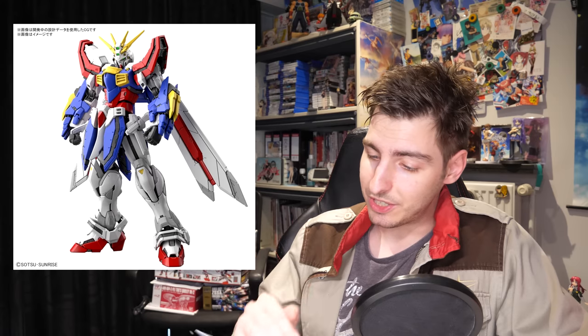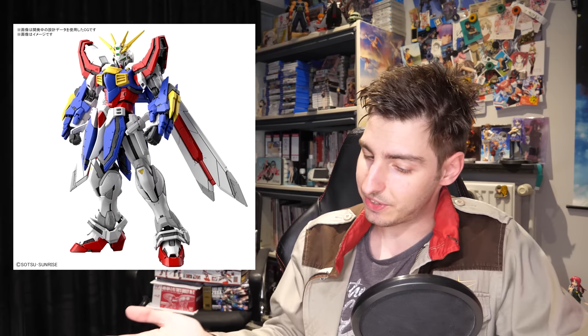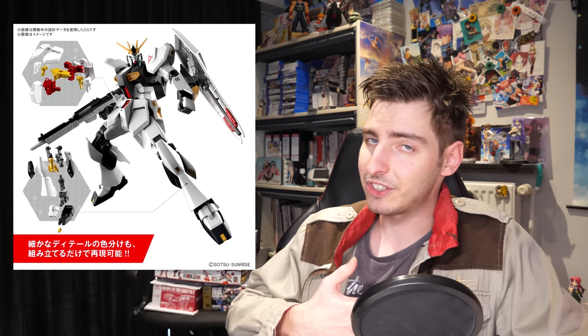Alongside the new IBO kits, we also got an overview of other upcoming Gunpla. In April it's the Entry Grade New Gundam for 1,100 yen — 10 US. In May it's the Full Mechanics Raider Gundam for 5,500 yen — 50 US. And in June, the Real Grade God Gundam for 3,850 yen — 35 US.